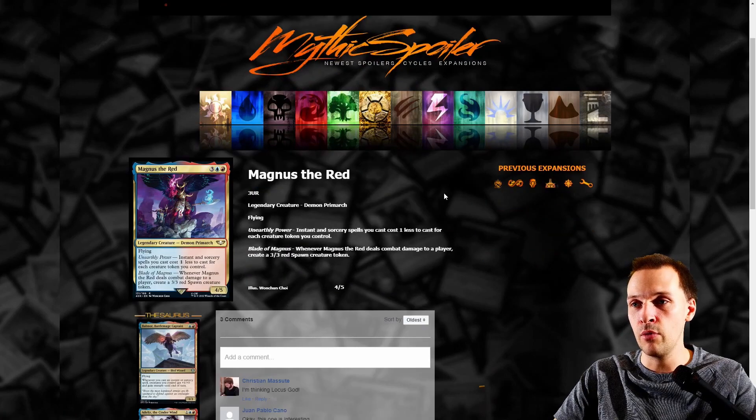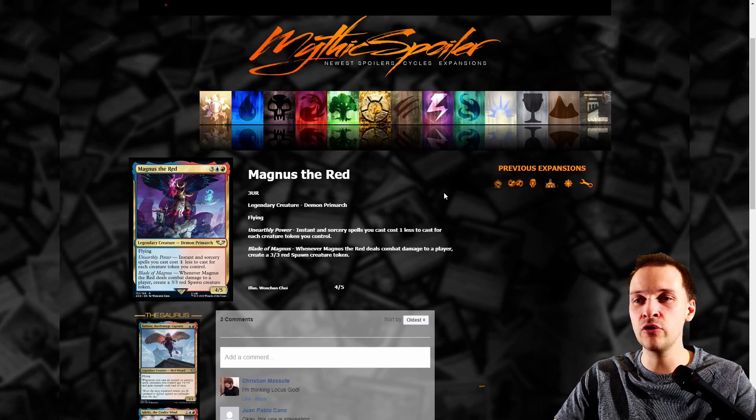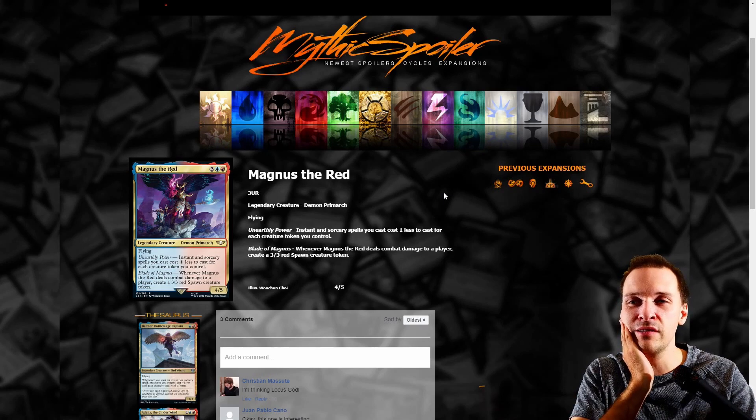Magnus the Red. Instant spells and sorceries you cast cost less to cast for each creature token you control. Whenever Magnus the Red deals combat damage to a player, create tokens. Reducing the casting cost of instants and sorceries is actually pretty good, but you need tokens and he has to deal combat damage. If he could count treasure tokens that could be amazing, but he can only count creature tokens. I don't think this will carry a great CEDH deck to victory. Very cool concept, could be a fun casual deck, but there are too many things needed for it to properly work.